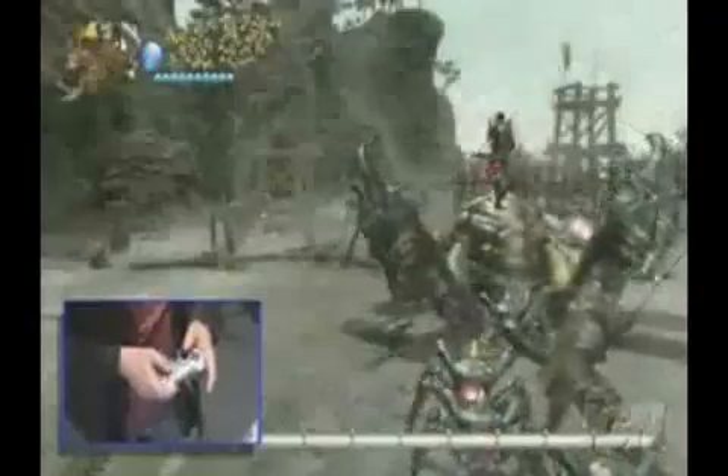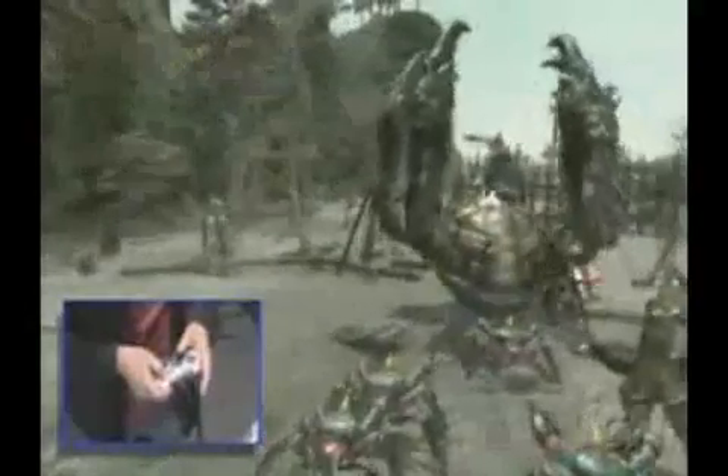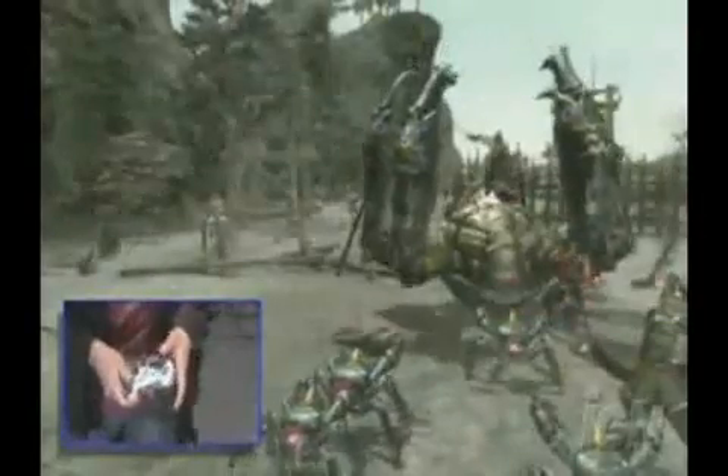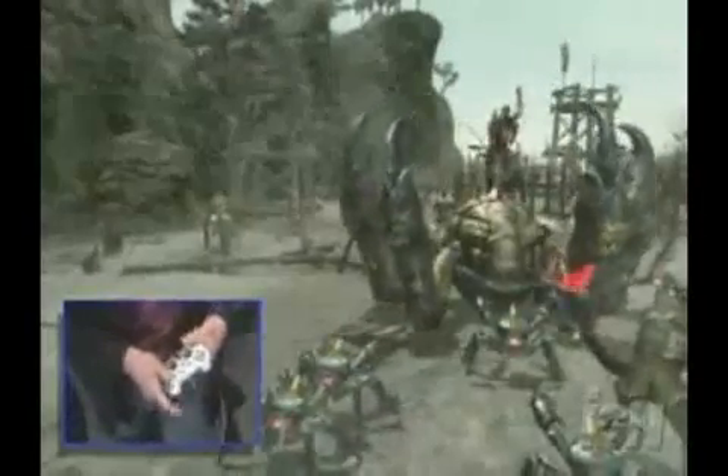Flip over the crab on its back, attack its weak point — massive damage.